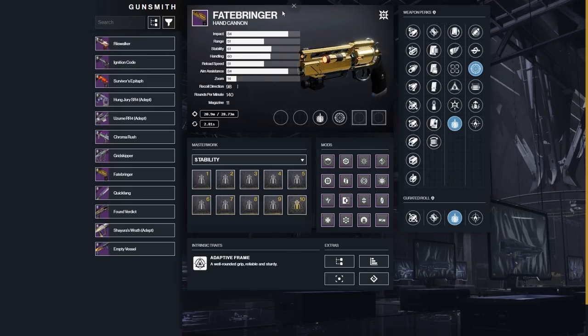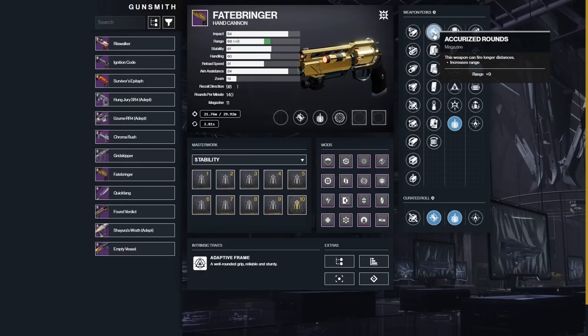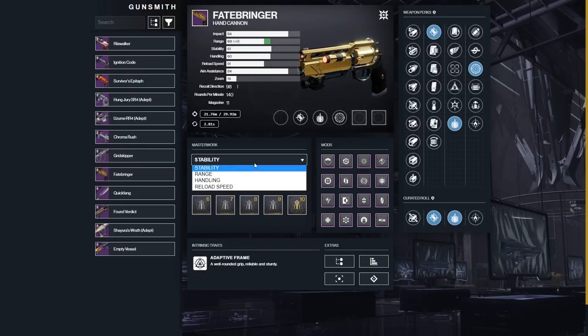One thing about the Fatebringer is the base stats are so good that you can go with anything in the magazine slot — even Flared Magwell for more reload and stability. I got Accurized on mine, which bumps my range up. The base reload is 51, handling is 60, and stability is 61, so having that range is not bad. For the mod in Grandmasters, I'm going with Major Spec because champions are ultras and Major Spec works on them.